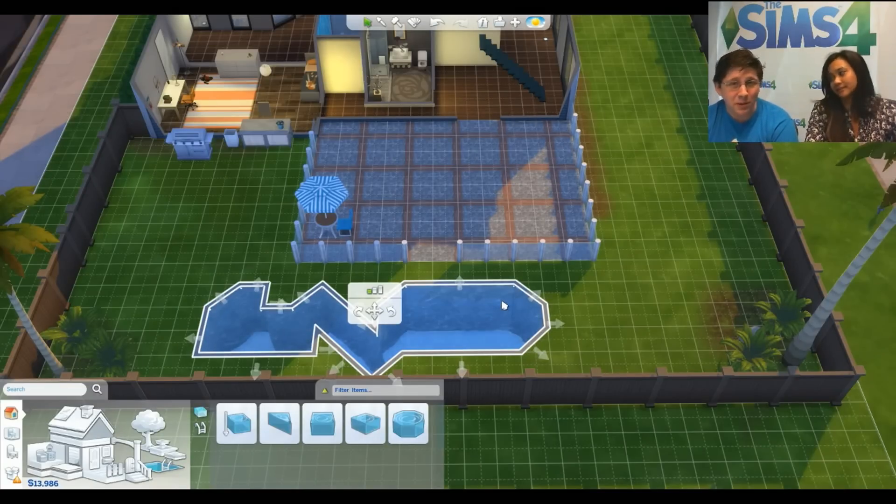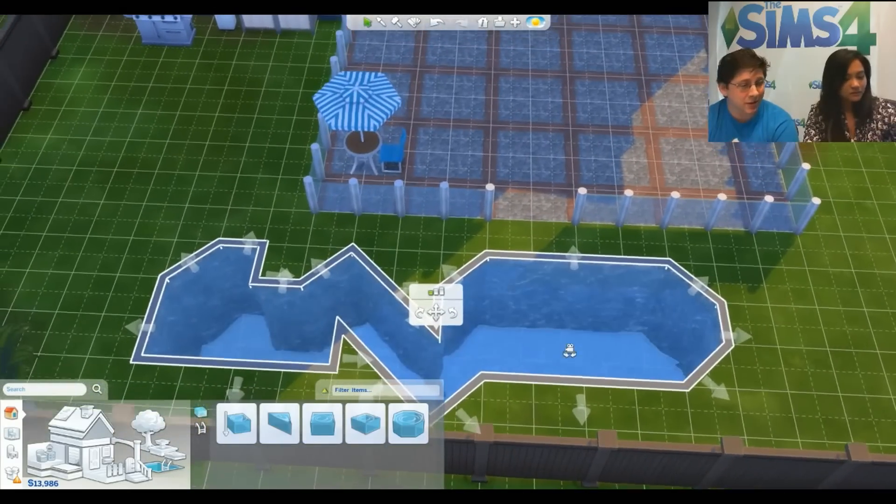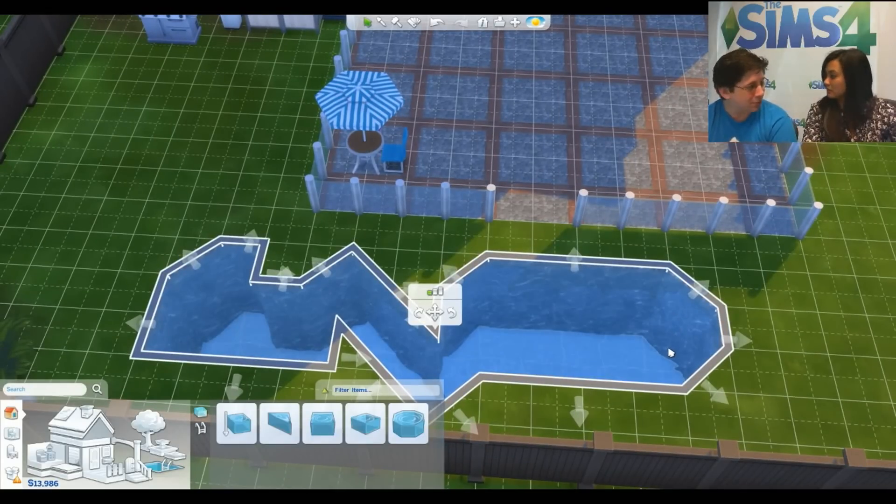If you're already familiar with building a home in The Sims 4, pools are going to feel like a natural extension. When I first started editing pools, something I didn't quite catch initially was how to delete individual pieces — if you take the sledgehammer to a pool, it deletes the entire thing.